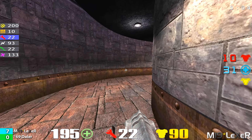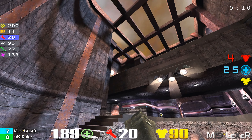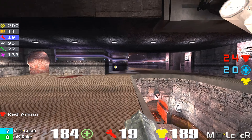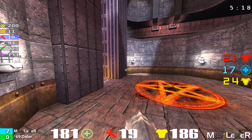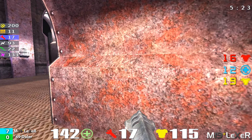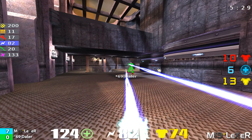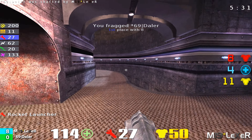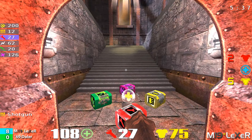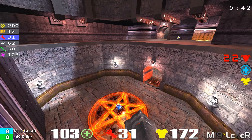It is seven to zero. Daylor needs to get some power-ups and get into this game. We've got ten minutes left. If Lexer gets a few more frags, he might just go into defensive mode — not even let Daylor see him, just walk away and avoid him the rest of the map. Lexer and Daylor fighting in the red armor room. More shaft action, and Daylor just coming up short every time with the shaft and the rails.